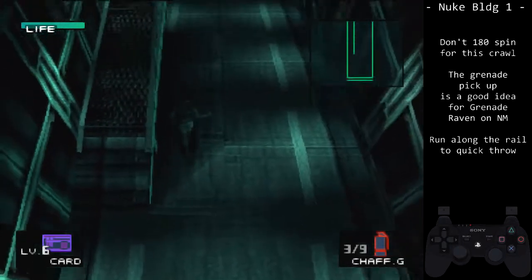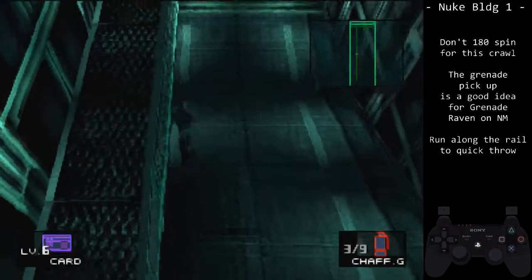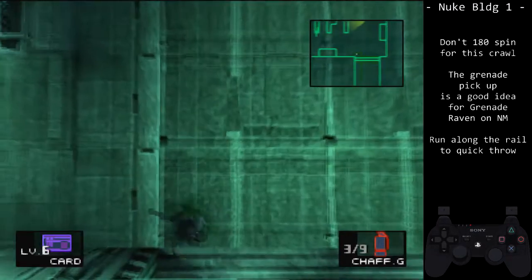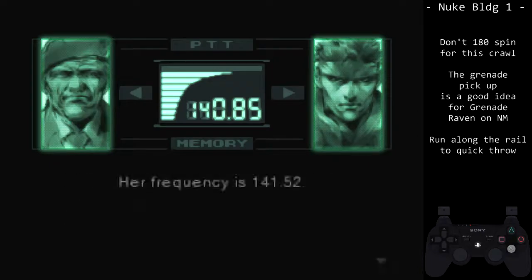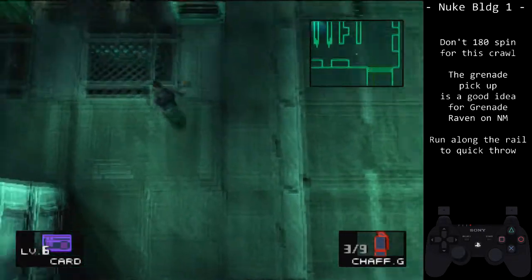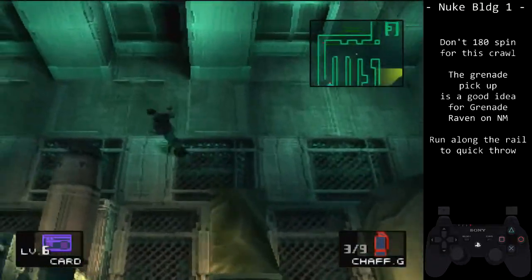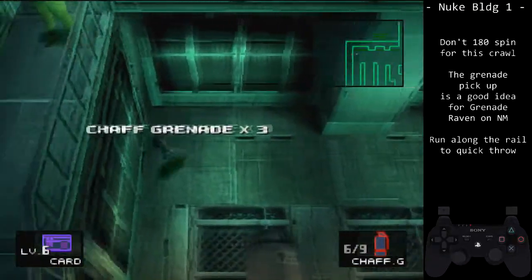Before we get into the methods, let's look at the unique situation for any percent normal. On any percent normal, you will likely want to pick up the grenades if you are doing Grenade Raven and skipping the Nikita Launcher. On any percent easy, there is an alternate pack we can pick up later.